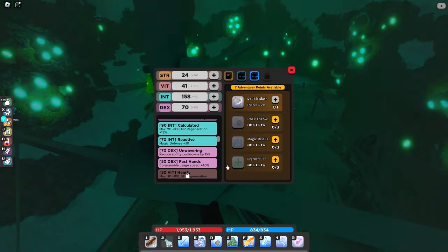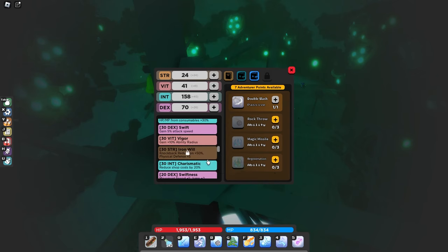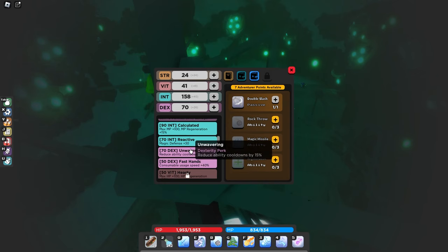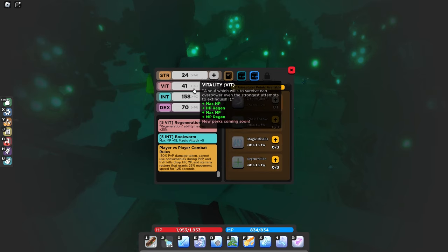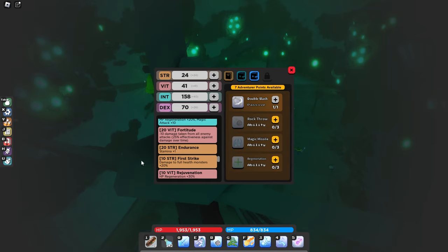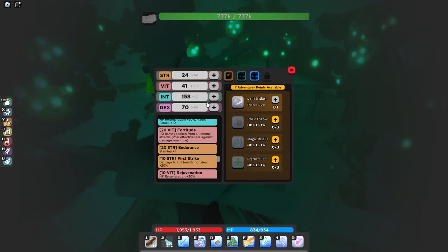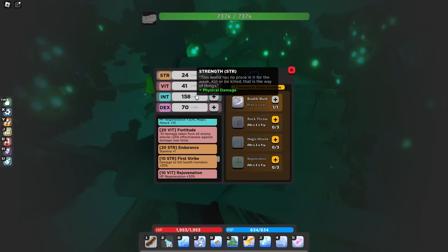For building Sorcerer, my go-to stats are 70 dex with the rest into intelligence. You do 70 dex now instead of 30 dex because they moved the cooldown-reduction perk up to 70 dex. It's still just as worth it as it ever was, you just need 70 dex to get that perk now. You could also do 10 strength if you want, because that gives you more damage to fall damage to monsters, which can be pretty useful.